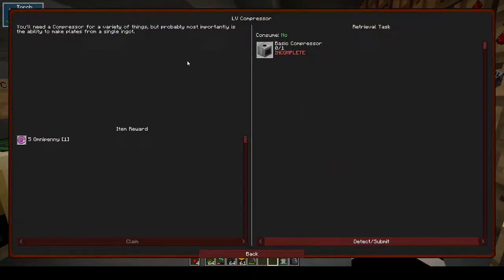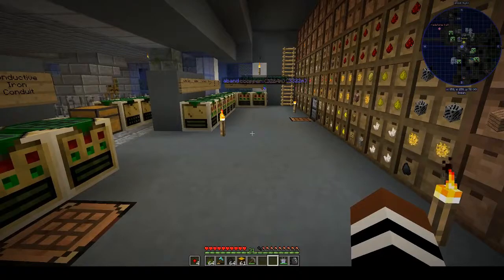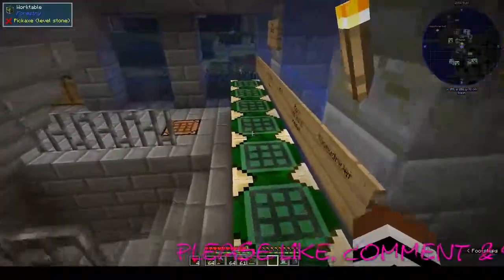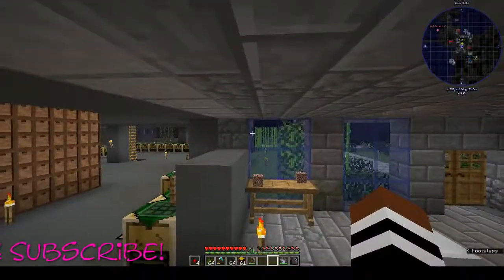Compressor — make plates from a single ingot. The compressor and then the macerator — that's what we'll do. So this is where I'm going to end the episode. I will make the compressor and macerator offline, because it's pretty much the same thing we're doing — making lots of stuff. Thanks very much for watching, please like, comment, and subscribe — it really helps to grow my channel and I'll see you guys in the next episode. Bye!